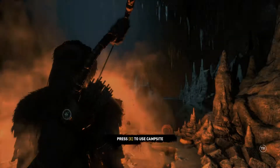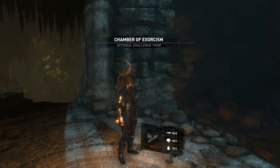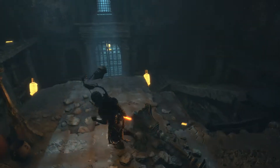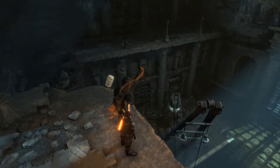We're sporting that new armor we finally were able to make. It protects us from Greek fire damage, which is vital here — not in this tomb, but in the Lost City. So that's why I decided to wear it. I like the item capacity armor, but look at that — it's pretty cool looking.